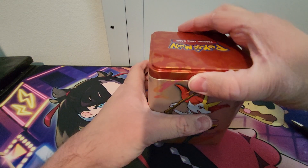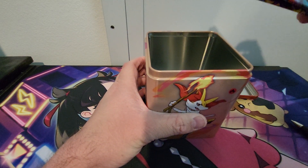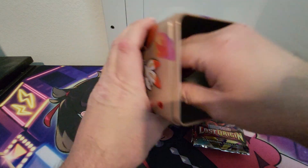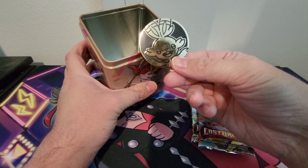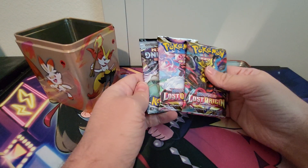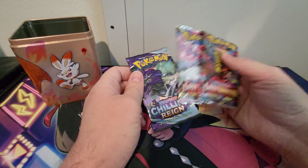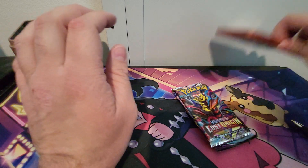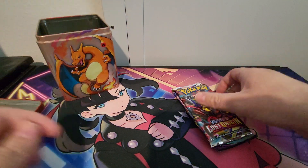Let's go ahead and open this. I actually already opened one of these and I don't even remember what's inside. Let's look at the coin first — everyone's most favorite part of this. We got Scorbunny. I wonder if you can get any coins that are on here, because Scorbunny is on here. Two Lost Origin, one Chilling Rain. Let's go ahead and open this up and see what we can get.